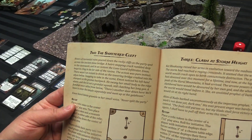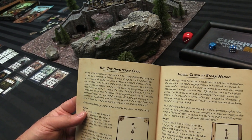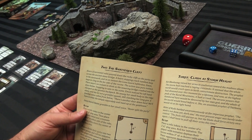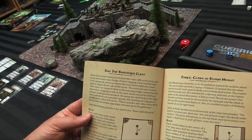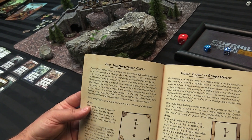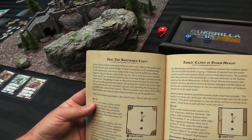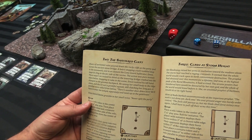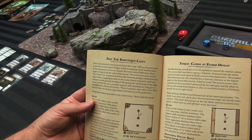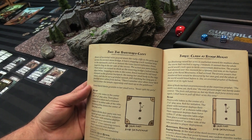Rivers of torrential rain poured down the rocky cliffs as the party sped across the ancient stone bridge. A heart-stopping crack rumbled deep in the stonework, and in an instant the Lone Guard Infiltrator Imon leapt to cling to the far side of the ravine — pure instinct. There wasn't a moment to think as the towering bridge crashed into the abyss below. Snapping to take in the scene, Imon noticed his left hand clamped to the gnome's backpack. He swung her small body to the ridge above and she let out a grateful squeak, still clutching her long gun. A familiar voice called from below: 'There's another door down here — we'll have to enter the temple separately and meet up at the gatehouse.' Neiman heard the gnome grumble in her small voice: 'Never split the party.'